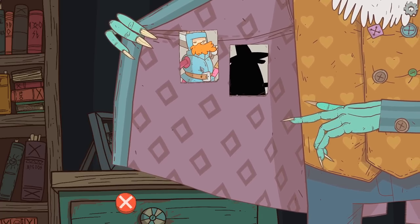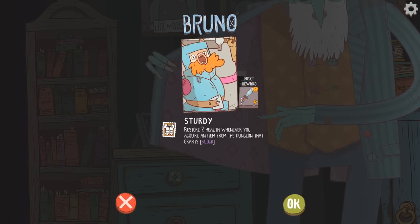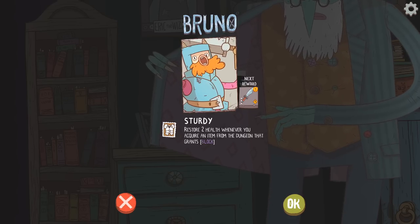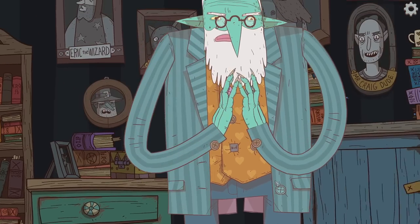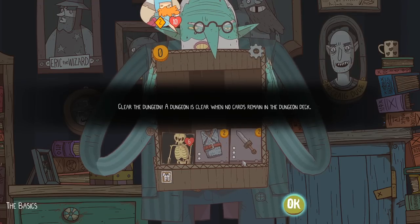This guy looks like he's got some kissing lips and a kissing beard, so I'm going to take that guy right there. Brutal the Brave. He restores two health whenever he gets an item from the dungeon that grants block. I like how he doesn't even speak words — he just sits there when you pick him.